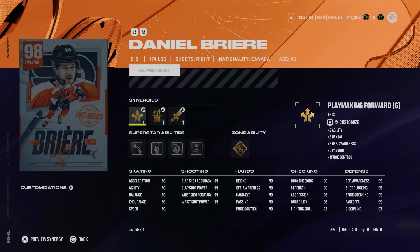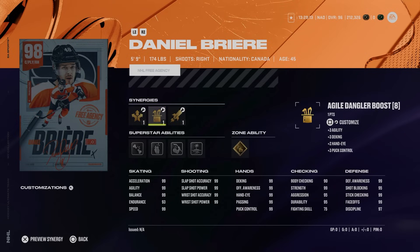Next is the ever-popular Daniel Briere, 98 overall — the Philadelphia Flyer version at 5'9", 174 lbs. Being smaller, he has 99 skating across the board, 99 shooting, 99 hand stats, body checking up at 90 overall, and 99 face-offs. He has gold wheels along with all alone, shrug it off, make it snappy, and ankle breaker.